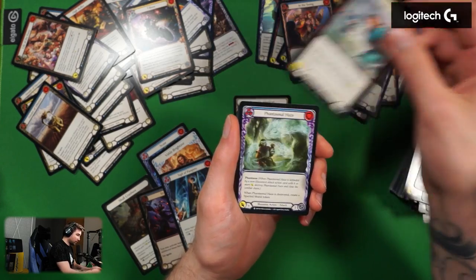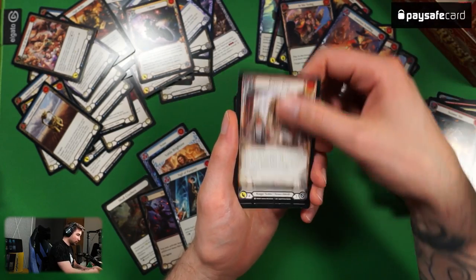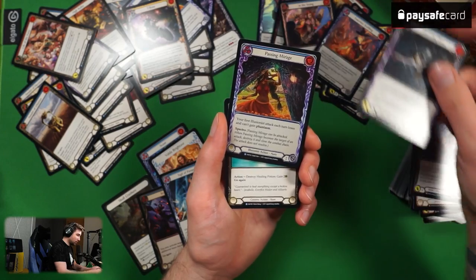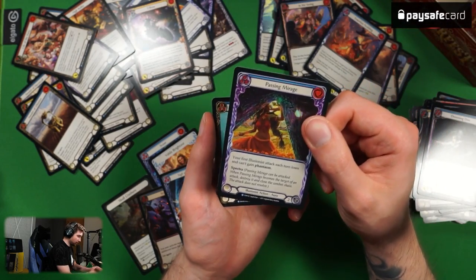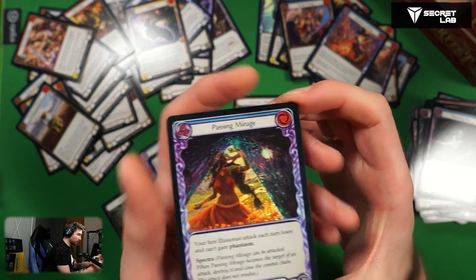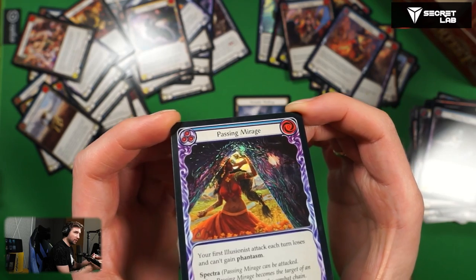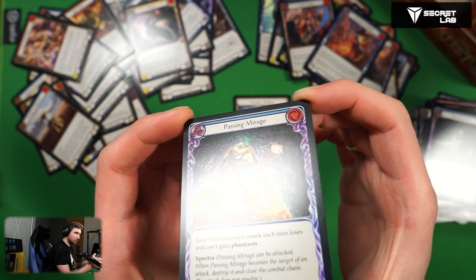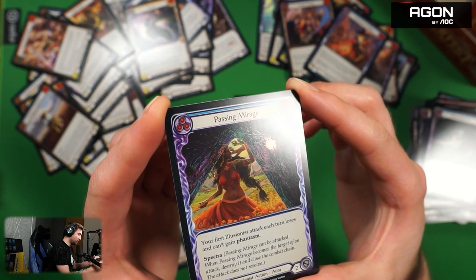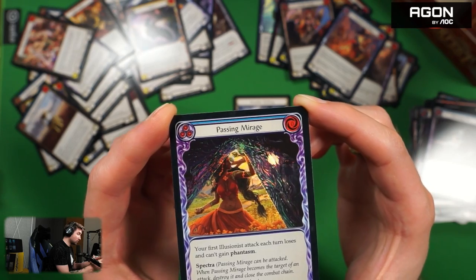Skirmish, Ride the Tailwind, Phantasmal Haze, Seismic Stir, Rotary Arm, Timidity Point, Droning Dire, Passing Mirage foil — oh my god it's beautiful! The foil is very classy, very sharp in very small areas. It really looks awesome.